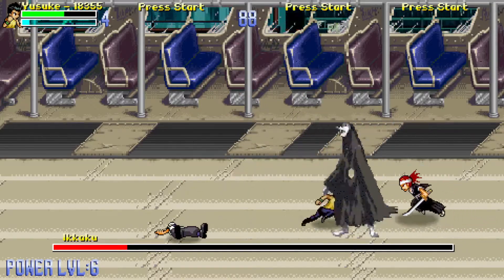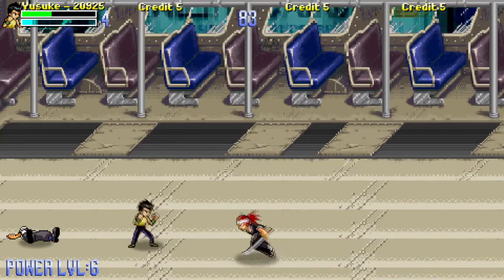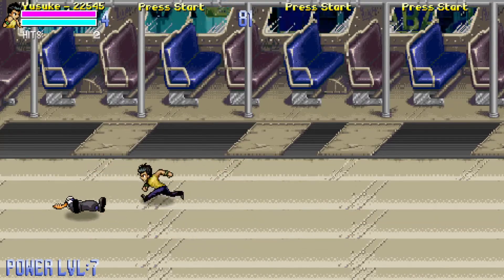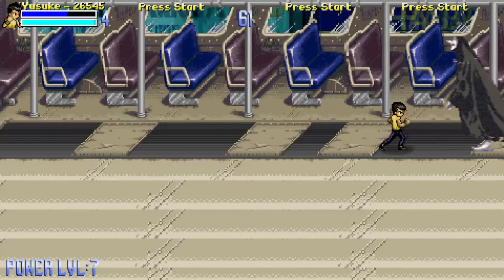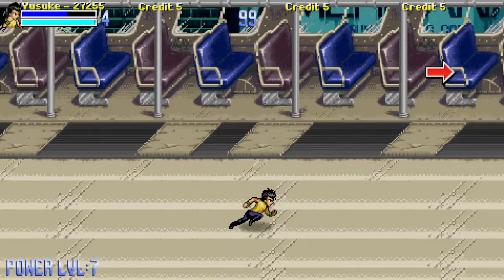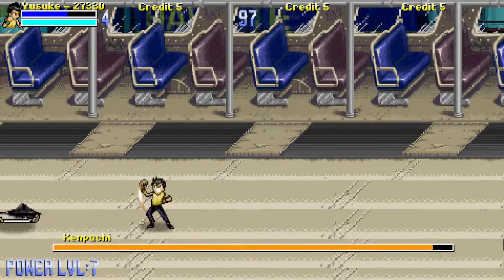Moving on to stage two as well. You saw he was able to keep the enemy in the air and juggle him right in front of you — appreciate that from F Games doing their thing. The moves deal a lot more damage than they used to when we first started. Now here's Kimpachi, and he's been updated quite a bit — you're going to notice a lot more moves and his transformation.